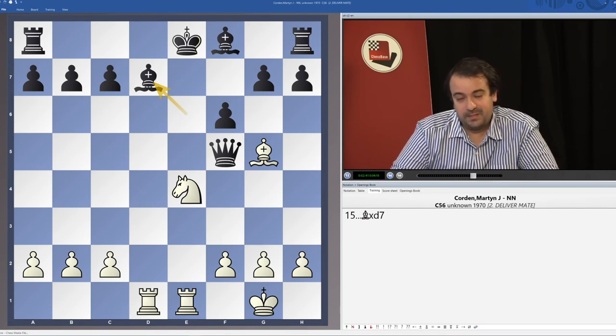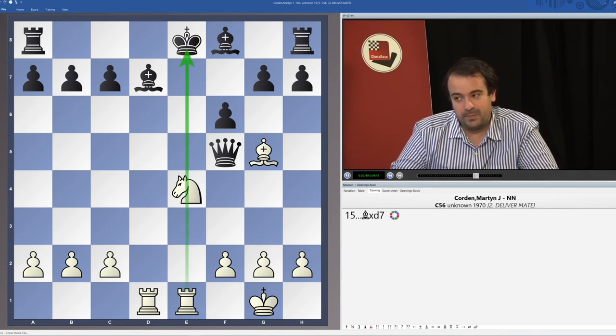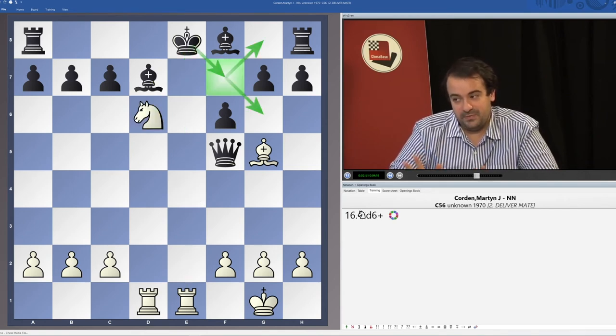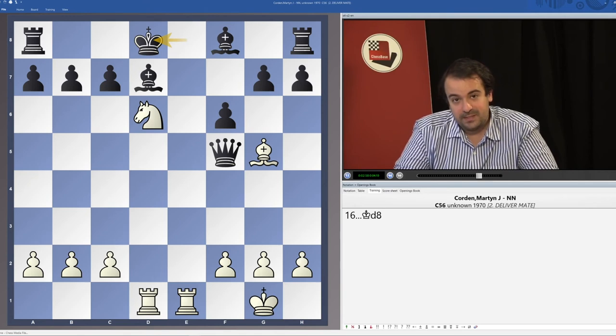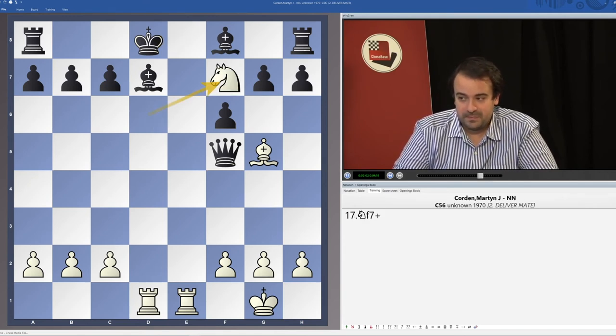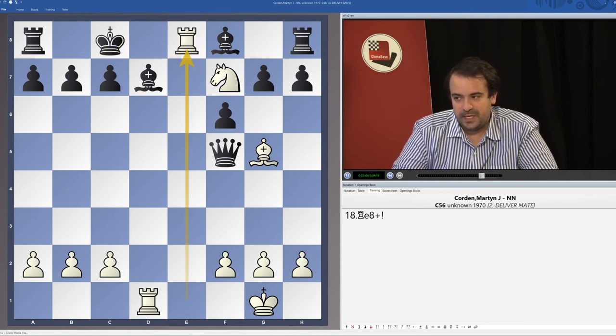Queen d7 check forces the bishop to take the queen — we are deflecting the defender. That could also belong to the chapter on deflecting the defender, as now there is no defender on the e-file and we can give a double check on d6. It is very important that we are covering the f7 square so the king cannot escape to the kingside. It has to go to d8, and then we give another check on f7, king c8, rook a8 check.